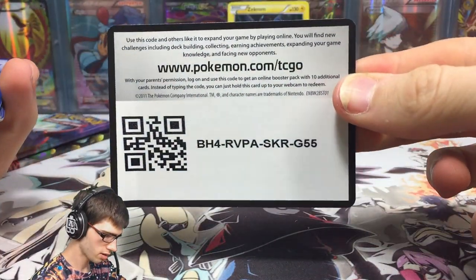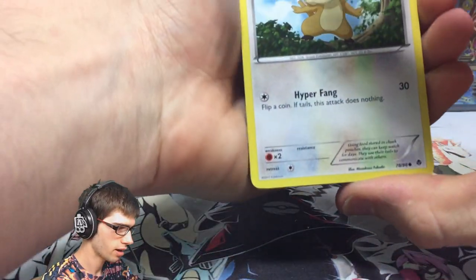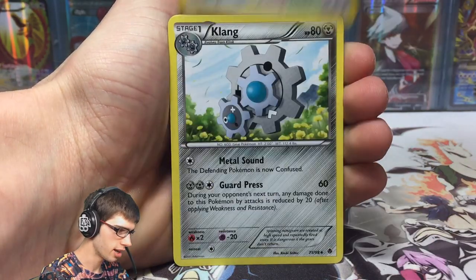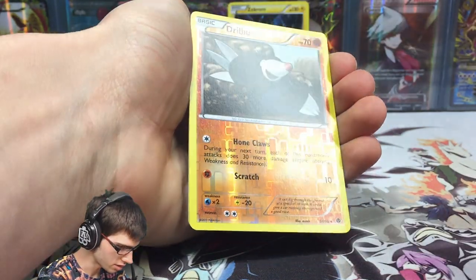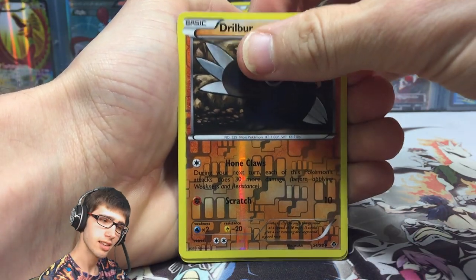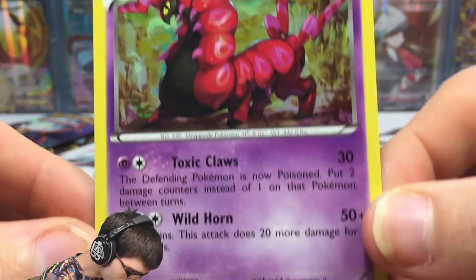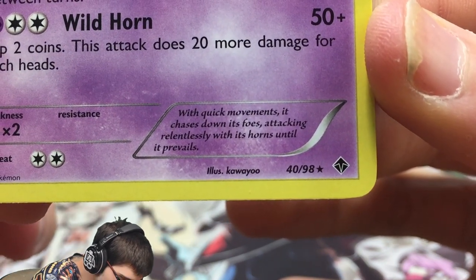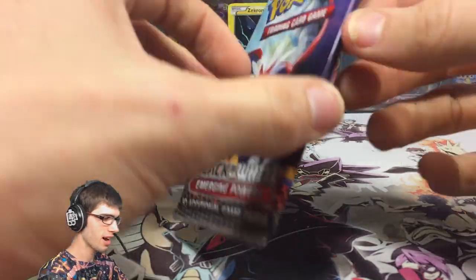Let's move on to the Cobalion pack. Code card for you guys. We have a Patrat again, a Ferroseed, a Ducklett, Sewaddle, Minccino, a Klang, Swadloon, a Cheren — draw three cards — a Drillbur Reverse that's just a common with Home Claws and Scratch. And a Scolipede Regular Rare — not bad. It's got 140 HP with Toxic Claws and Wild Horn. It says with quick movements it chases down its foes, attacking relentlessly with its horns until it prevails.